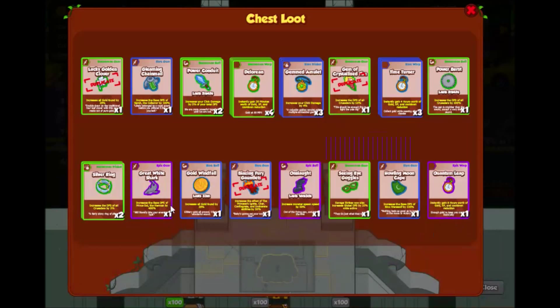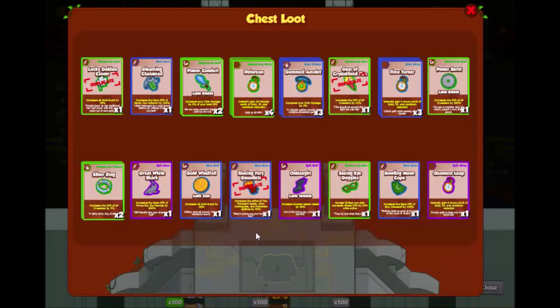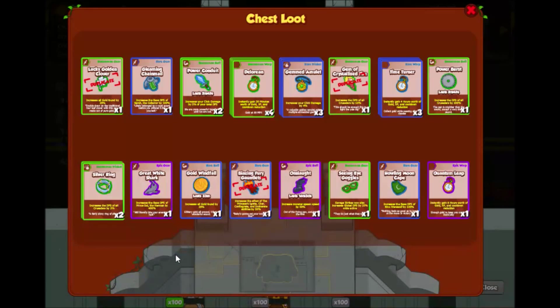So I got one Quantum Leap, an Epic 4 — the Merman, which I don't really need much — that's fine. Low power here and there, extra boost, a lot of DeLorean which is fine. Didn't get any of the extra epic trinkets, cornucopias and whatnot, but hey, that's fine.